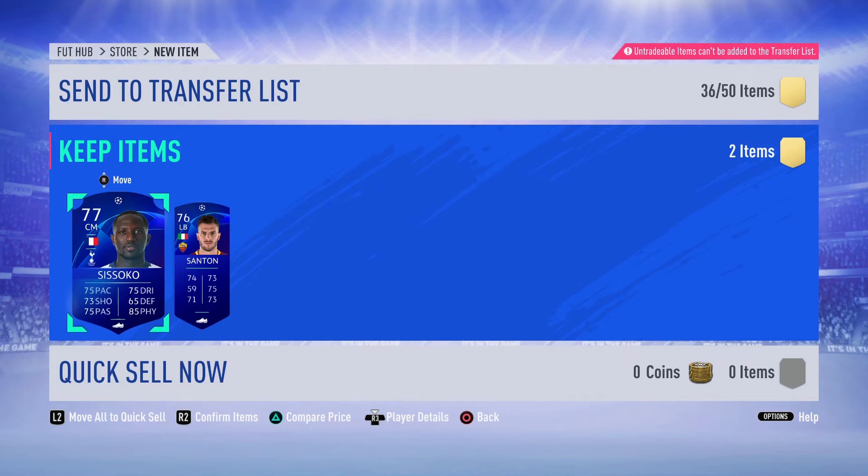As you can see, if you're going to get a 77 and 76 rated player who doesn't go for much, plus these aren't tradable cards — I do not recommend getting these players. I would ask you guys to avoid this SBC.